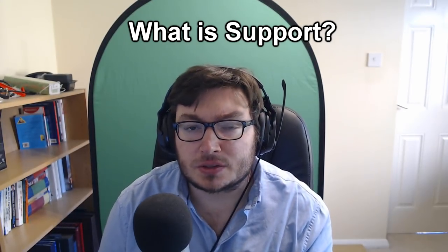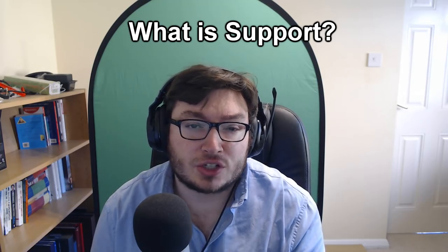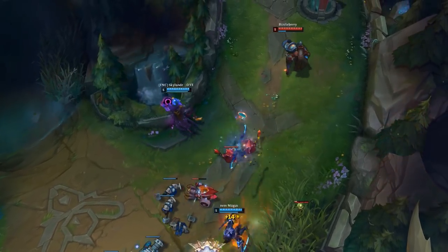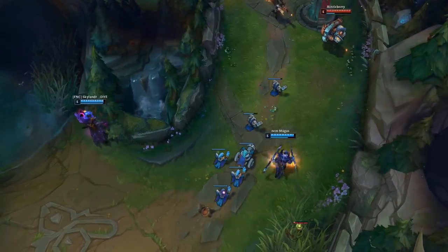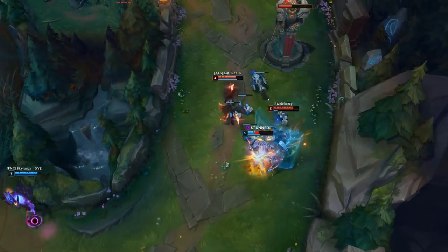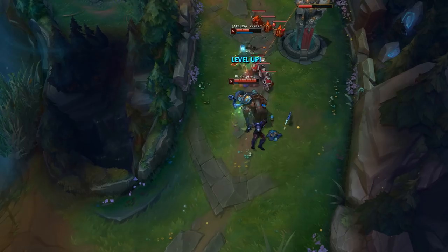So what is support in League of Legends? Generally you are a champion that is involved massively in the early game to get your partner in lane ahead. Usually you're with someone else on the bottom side of the map in bot lane, and usually they are a ranged physical carry. The terms used could be Marksman, AD carry, or ADC, but your primary objective is to get the ADC ahead through the laning phase. If that doesn't work out, you'll have to try and get someone else in a different lane ahead, but we'll move on to that later.